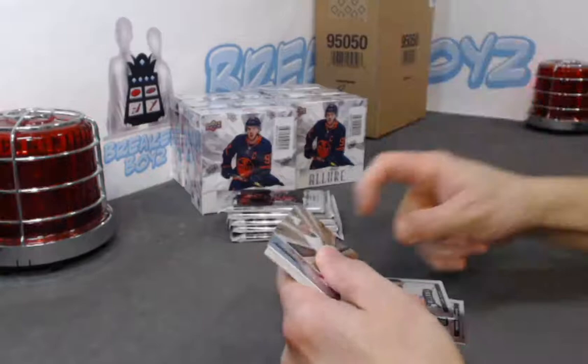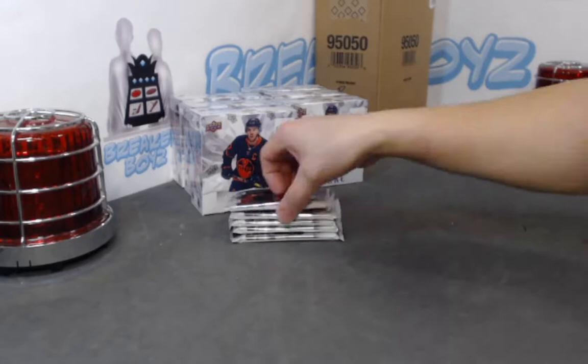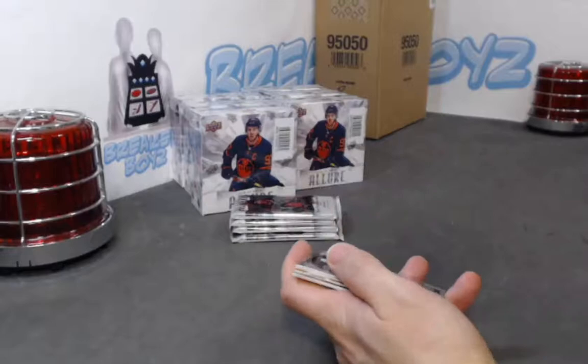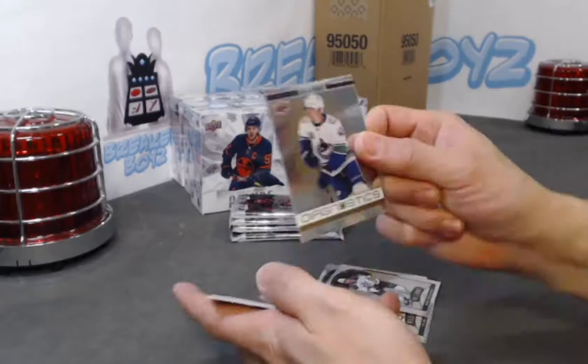Jake Evans black rainbow, Gabe Velarde grand entrance, Josh Norris SP, Peyton Krebs base rookie. And you gotta love Allure — four to five hits a pack, averaging four hits per pack. All base — oh, orange slice! Jake Gunsel — looks pretty, matching his jersey color.